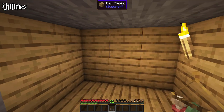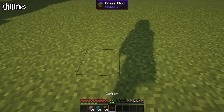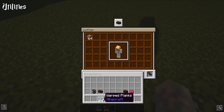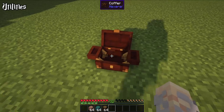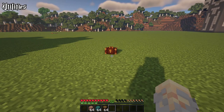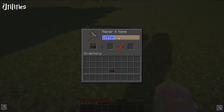One can also craft decorative variants of the drying rag. The coffer is a decorative storage utensil, but it acts just like a shulker box, meaning you can transport it. Punch the coffer to pick it up instantly. It will open automatically when you're in its vicinity, and it can also be dyed or even renamed.